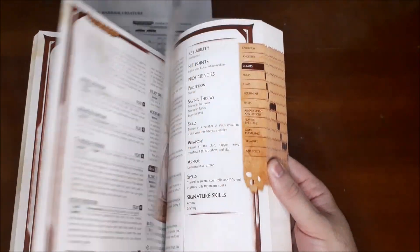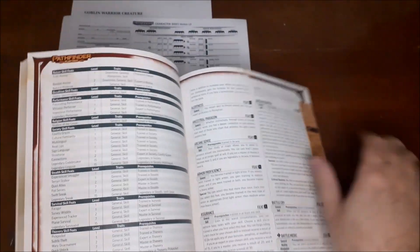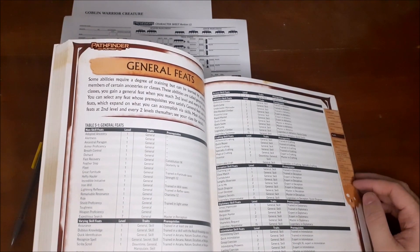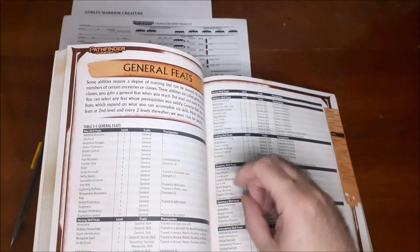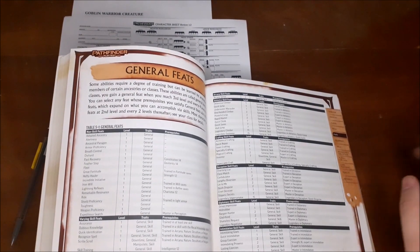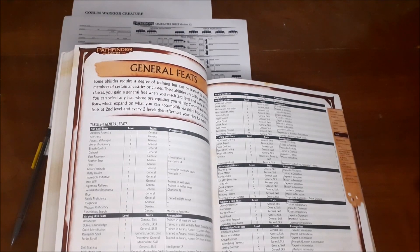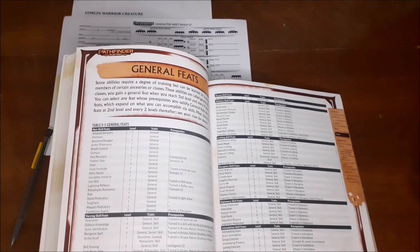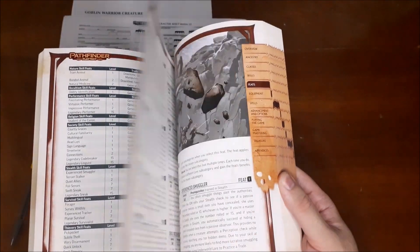With my General Training ancestry feat, I can choose a first level general feat. I'm taking Incredible Initiative, because as a fighter I want to go first to get into a good position. Incredible Initiative gives a plus 1 bonus on initiative checks regardless of what skill I'm using for initiative — perception or anything else.